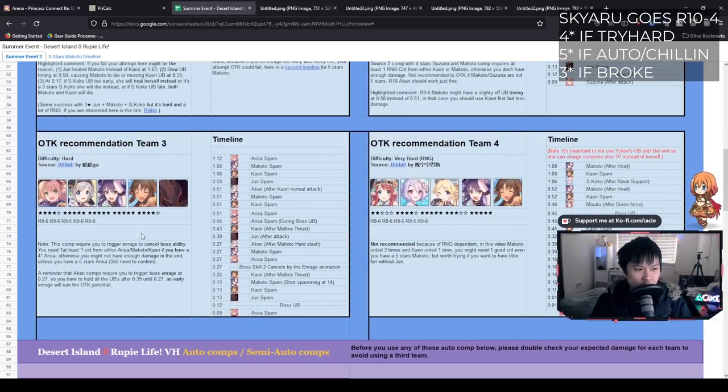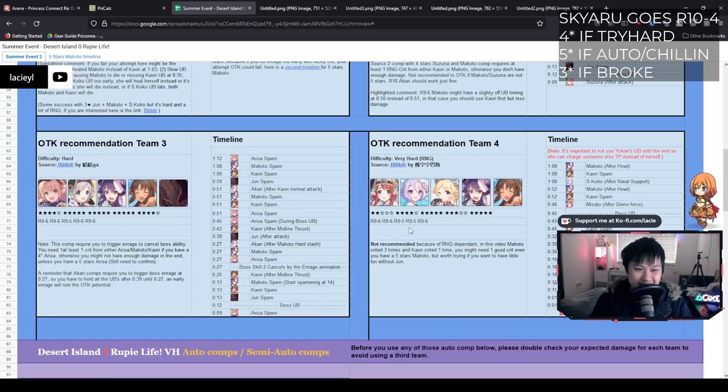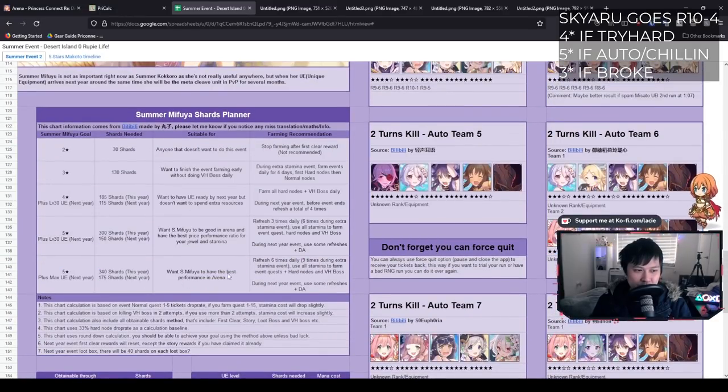We also have two more comps. For this one you need at least a four-star Arisa and a crit from Makoto, Kari, or Arisa. This one goes along the same vein — using Akari to juice up all the UBs and make sure they heal. Lastly, OTK recommendation T4 is a really RNG-heavy one. This is the comp for three-star Makoto users to try. Honestly, I would not sweat over these OTKs if you can't do them. Being able to two-turn kill is already really massive, and this whole chart is based on two-turn kills. Even if you one-turn kill, it only gets you a maximum of about ten shards extra, and you can easily make that up with your Divine Amulet.